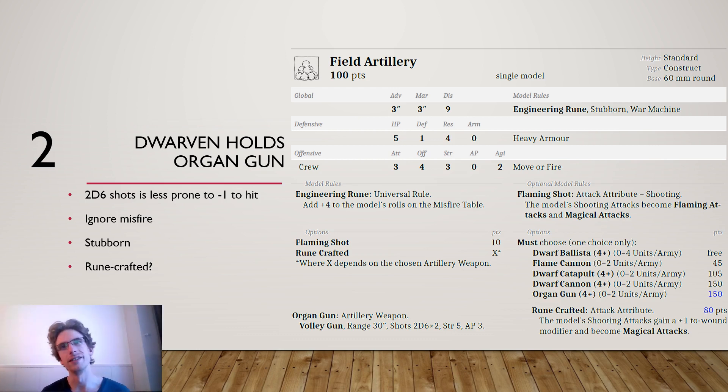I had a situation where my opponent's organ gun was next to my hydra after an overrun, and he was disappointed he didn't remove my hydra in one volley — but his organ gun is about two-thirds the price of my hydra, so that's not how 9th Age should work. On top of that, Dwarven artillery has a +4 to the models rule on the misfire tables, so basically if you misfire nothing happens. You are also stubborn with all your war machines, and the organ gun really benefits from this since it's closer to the front lines and can still serve as an anchor in your line.